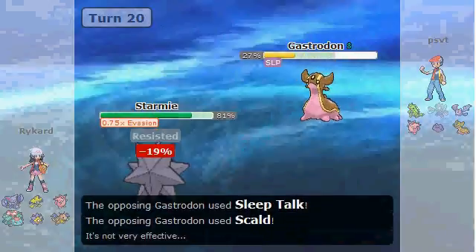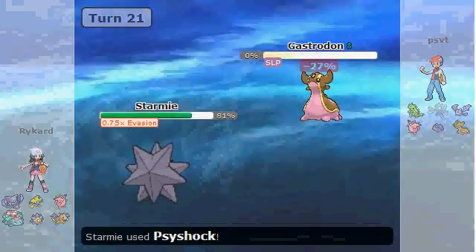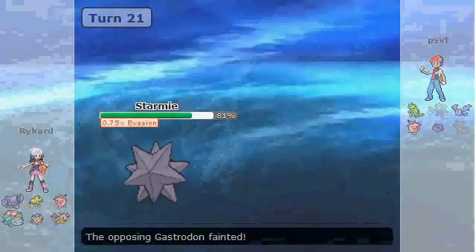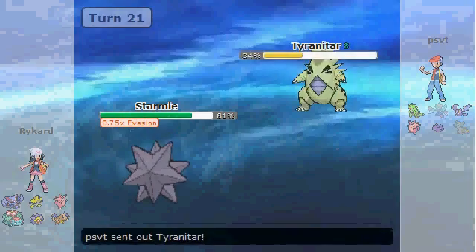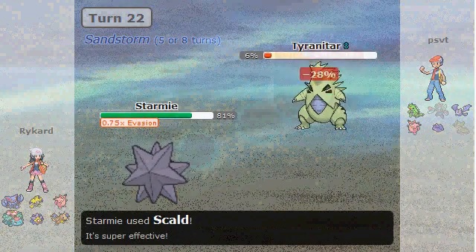I can just stay in here and continue to go for Psyshock until I take out this Gastrodon. It's very interesting in hindsight that my opponent packed a Lum Berry on Gastrodon and also had Rest. If you're going to do that, I would assume you would run Chesto Berry — maybe that was a missed thing.